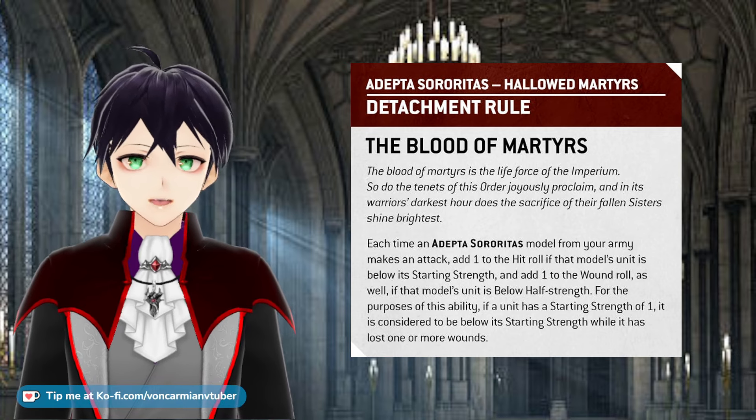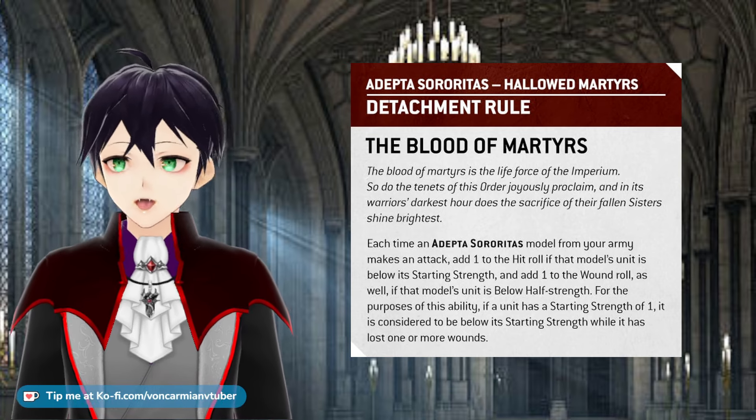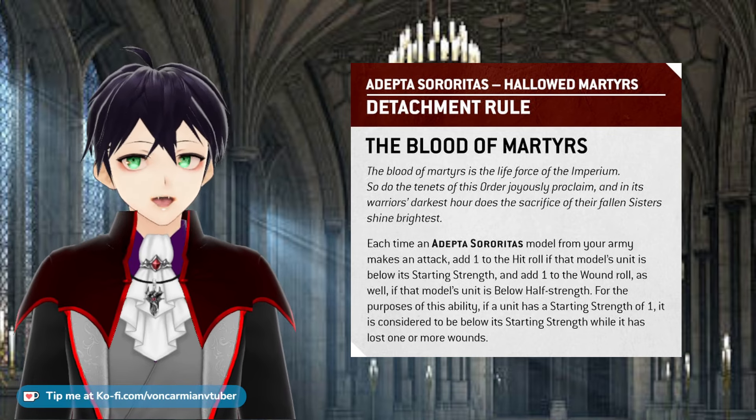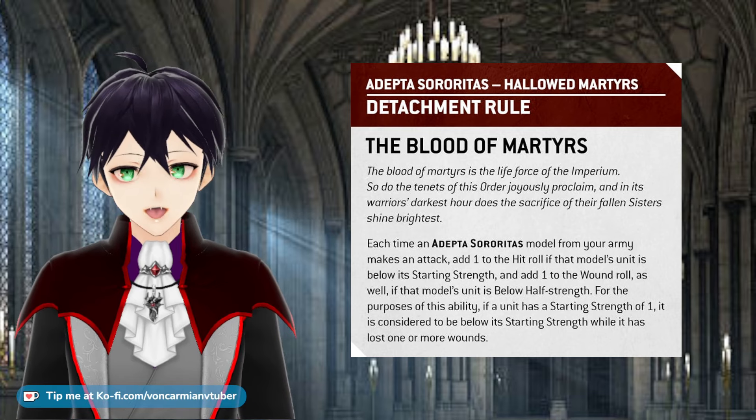Each time an Adeptus Sororitas model in your army makes an attack, you add one to the hit roll if the unit is below starting strength, and you also get to add one to the wound roll if the unit is below half strength.